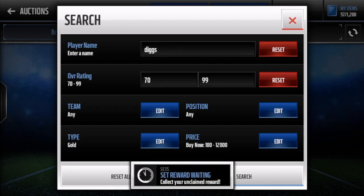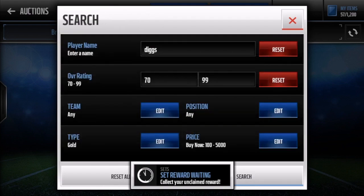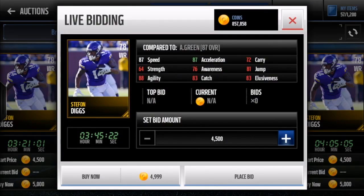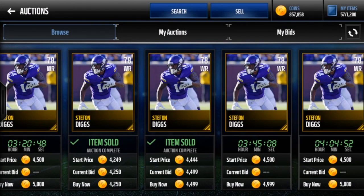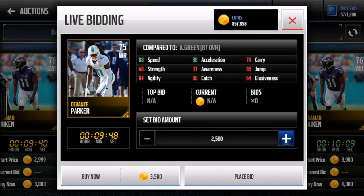Next cheap beast is Stefon Diggs. I started using him early in the game and this card is just a beast. He has 87 speed, 88 agility, 87 acceleration, 83 catch, 81 jump, and 84 elusiveness — really balanced. I highly recommend him as a starting wide receiver. Stefon Diggs is definitely a player you want on your team.